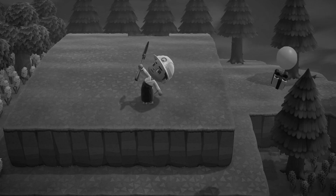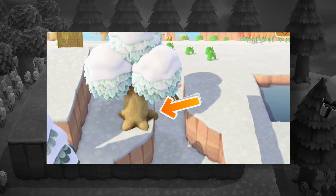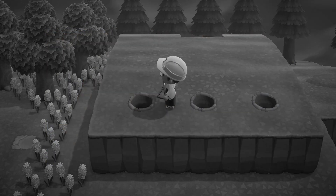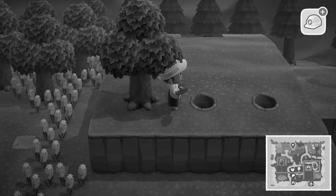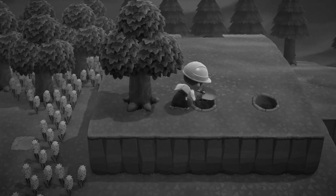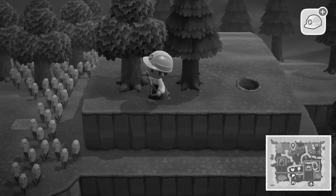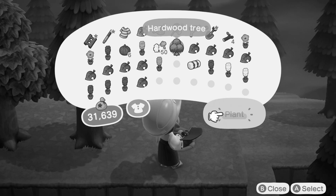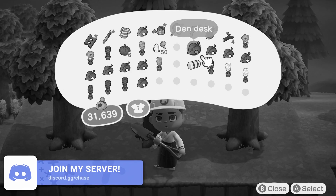Hey, Chase from the future here. I just realized you could combine this with the really cool bug that allows you to place trees on the edge of cliff tops. I'm imagining you could border your island making it seem like you're deep into a forest and can't see any further. That could make some really cool things — maybe someone should try it. If you do, let me know on Twitter or Discord.